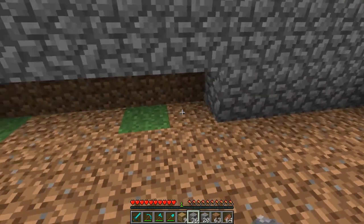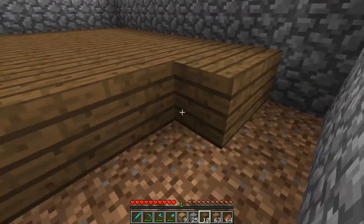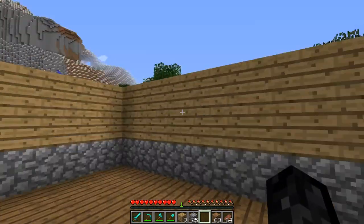Make sure there's a layer of cobblestone underneath the walls. It's going to be showing later and dirt will look bad. Trust me, you'll be glad you did this now. Just do it.